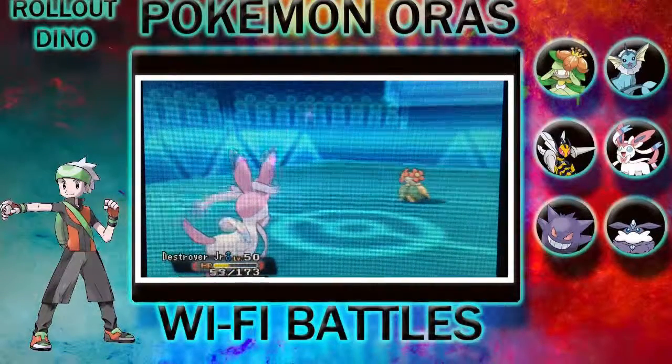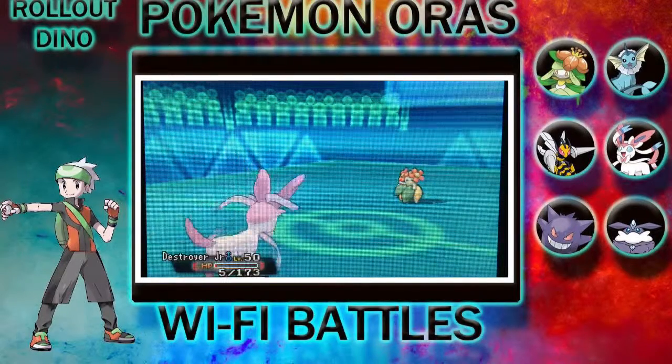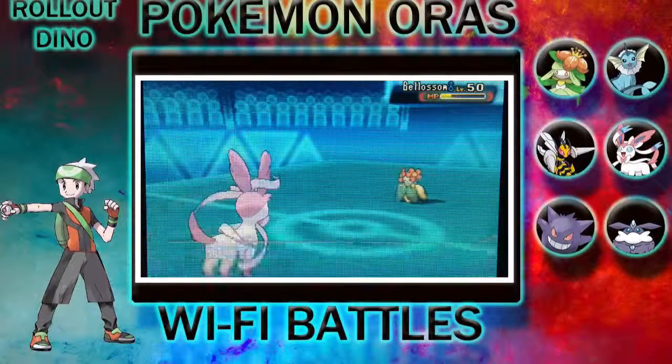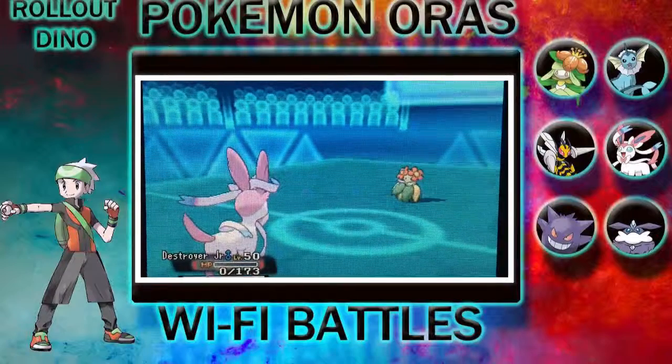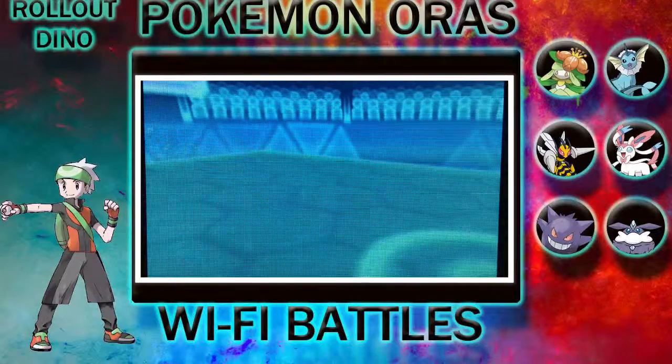Sled Fawn is super effective against Destroyer Junior, but I still live through it even with a Critical Hit. Destroyer Junior uses Sideshock — I swore it was Nevisal, but I was wrong — and so Destroyer Junior faints.